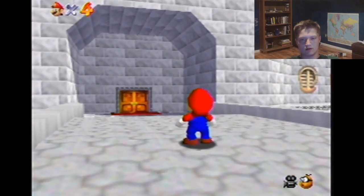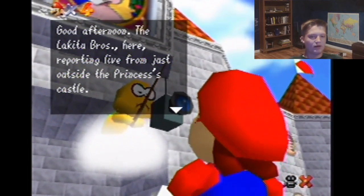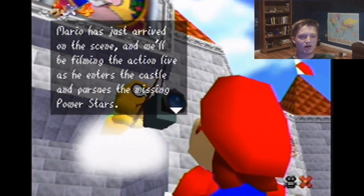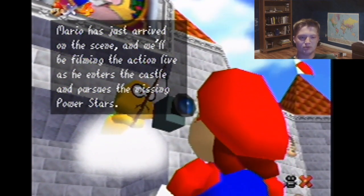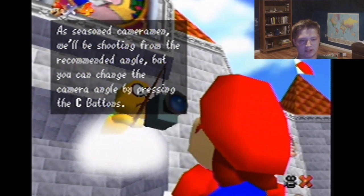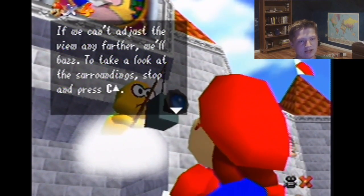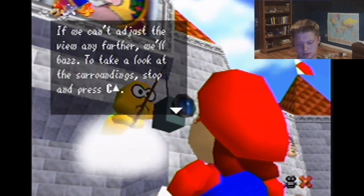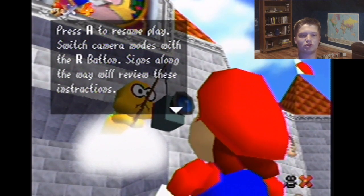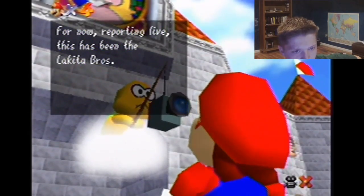There's some creepy guys going to come stop me. I'm a guy on a cloud. Good afternoon — the Lakitu Bros here, reporting live from just outside the Princess's castle. Mario has just arrived and we'll be filming the action as he enters the castle and pursues the missing Power Stars. As seasoned cameramen, we'll be shooting from the recommended angle, but you can change the camera angle by pressing the C button — that's these crazy little yellow things here. If we can't adjust the view any further, we'll buzz. To look at the surroundings, stop and press C up. Press A to resume play. Switch camera modes with the R button. Signs along the way will review these instructions. Reporting live, this has been the Lakitu Bros.